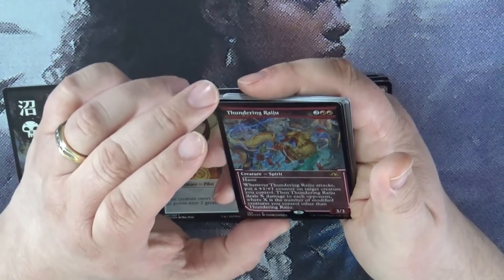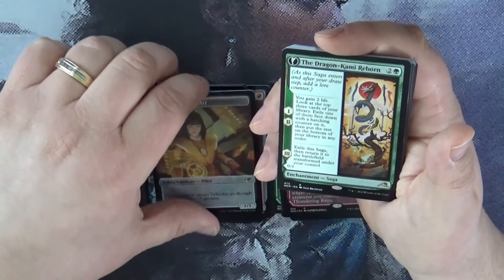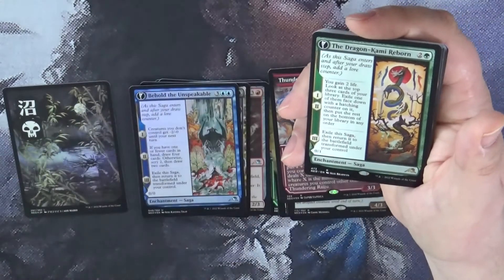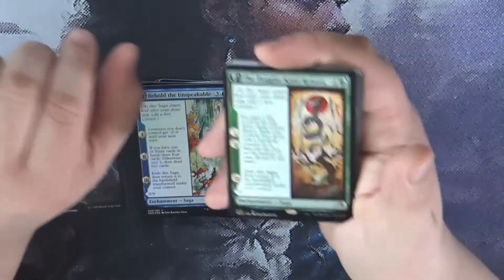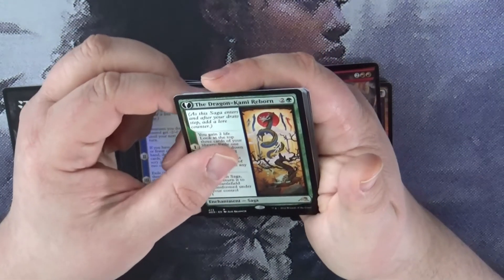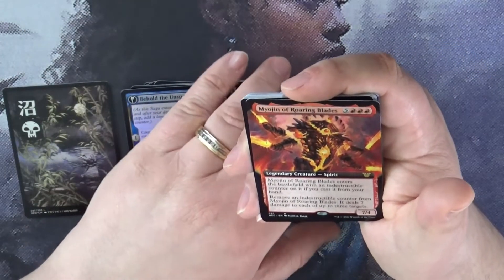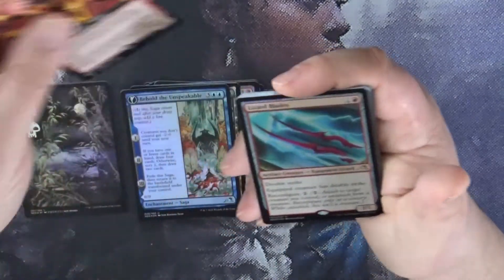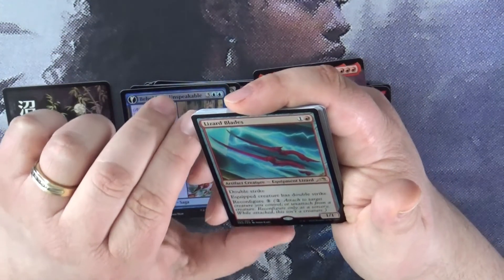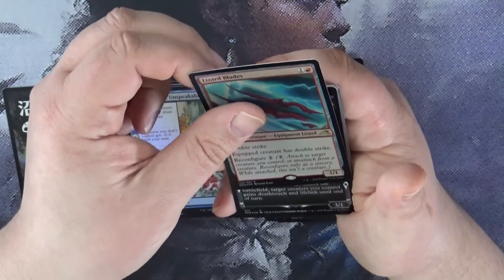I tried pronouncing some of these. That Thundering Raju — I listen to other people who try to pronounce these names, and I basically agree that some of these names for some of the cards are a lot easier than others. That's for sure. The Dragon Kami Reborn — see, that one's easy. Mojin of Roaring Blades. Lizard Blades. There are a couple of other things I could think of that they could have made with the name Lizard.